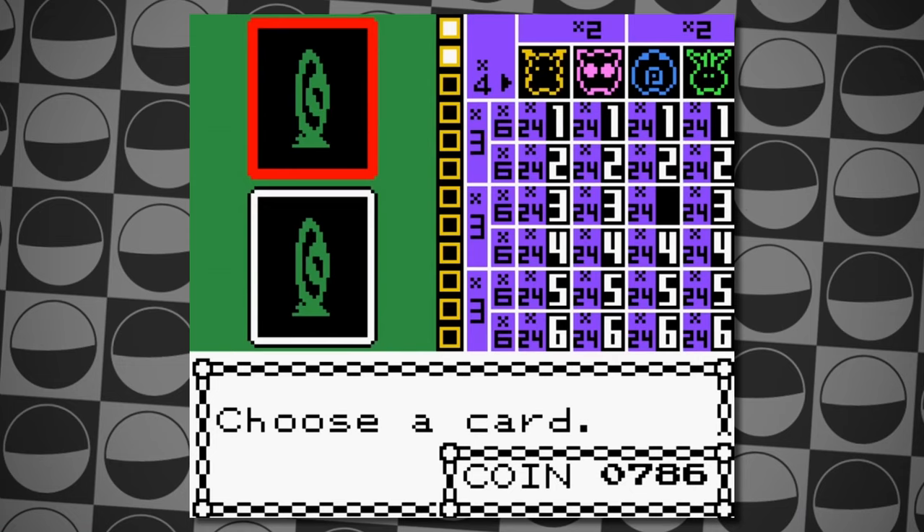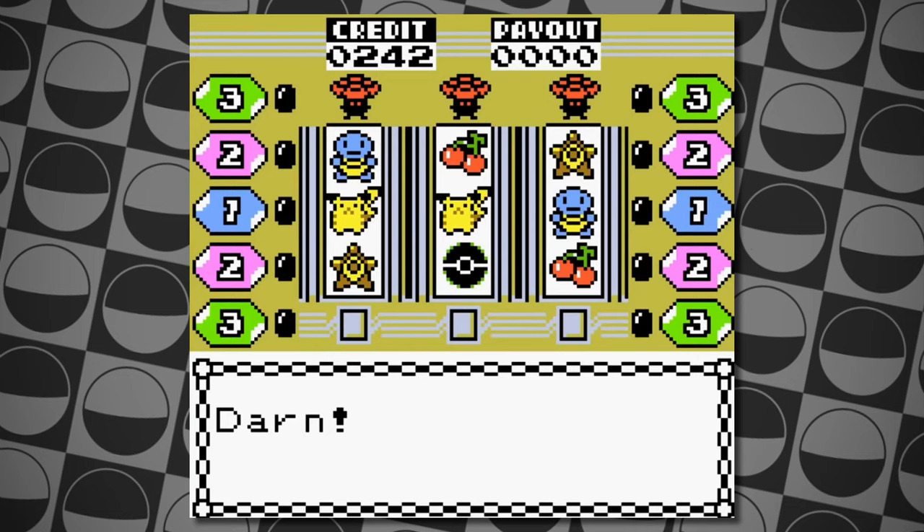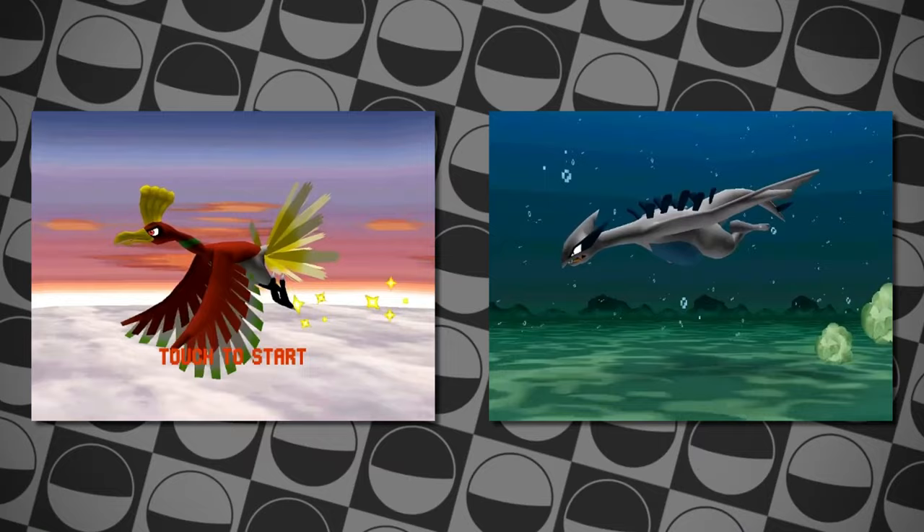In the early Pokémon games, the Game Corner was a staple of the series, but due to conflicting gambling rules in various countries, they often had to make completely different games for releases in areas with stricter rules. They ended up removing the Game Corner in later games completely because of this. The last of these Game Corner iterations was in Pokémon HeartGold and SoulSilver.